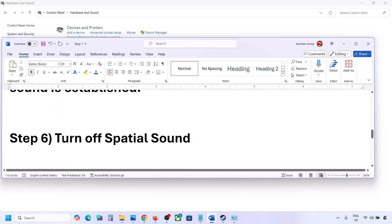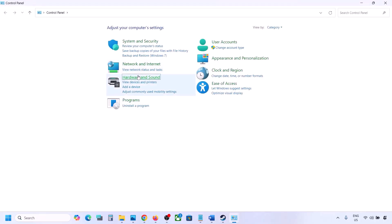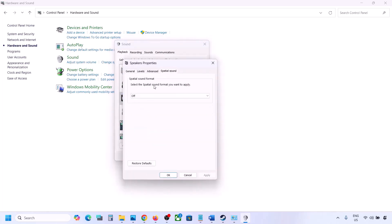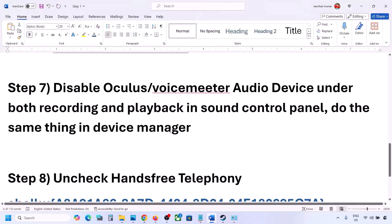The next step is to turn off spatial sound. Type 'Control Panel' in the Windows search box, go to Control Panel, then Hardware and Sound, and click on Sound. Select your speaker, go to Properties, and then go to the Spatial Sound tab. If it is set to Windows Sonic, turn it off and click OK. Or vice versa — if it is already off, try turning on Windows Sonic and check.